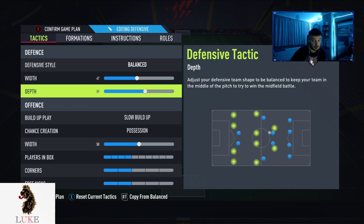The depth has changed a little bit. I now play 57 depth. The reason is that with two CDMs in the 4231 — unlike formations with two center mids, one CDM, like the 3412, 442, 41212 narrow, or 432 — the two CDMs drop more naturally anyway. So I've worked my depth up to 57. If you do struggle defensively, I'd recommend lowering it to around 50–53.